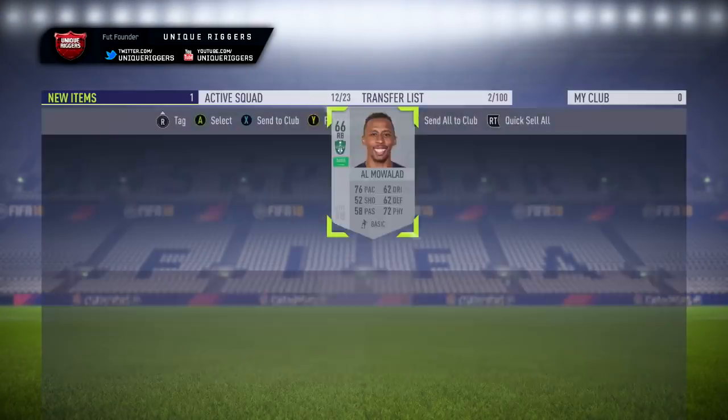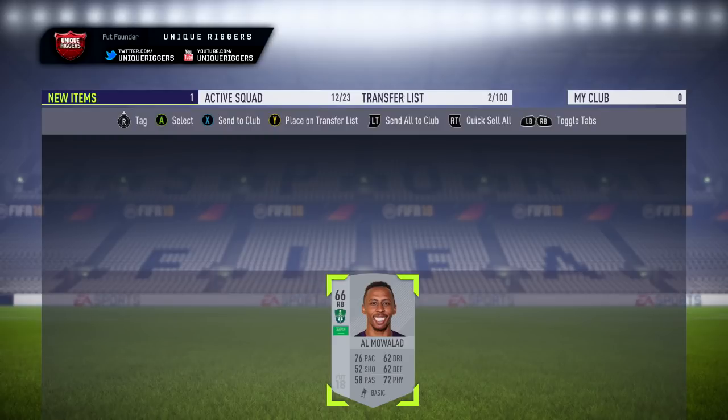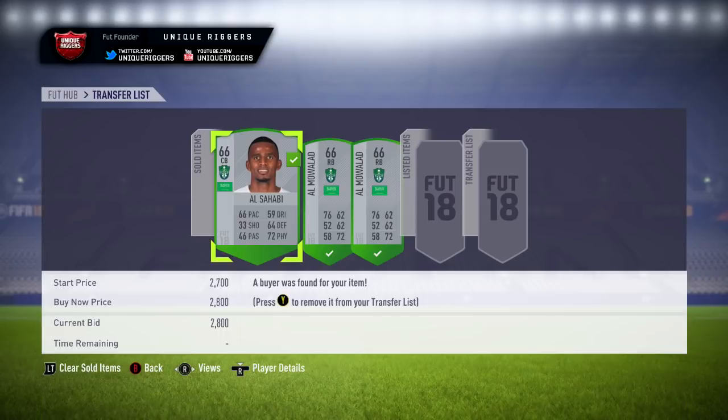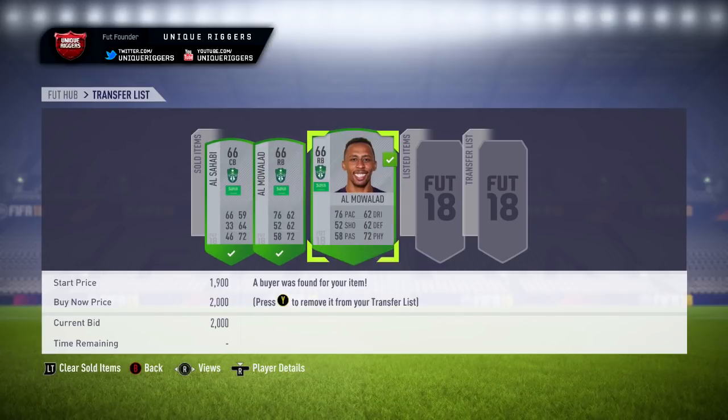There we go, picks up another snipe — picks up this guy for 750 coins. At that price going to be 1,000 coins profit, well just above that. I recommend checking out cards that have a decent amount — make 1,000 plus coins per card, and it's just absolutely amazing. So yeah, just going to list him up. These three cards are all gone and sold — made 1,960 coins, 1,700 coins, 1,150 coins.